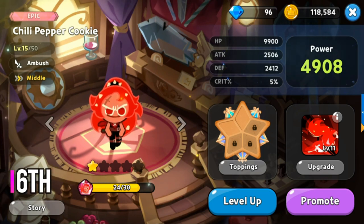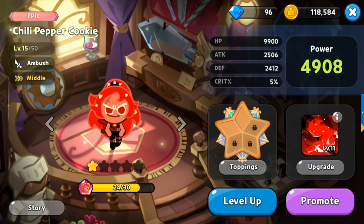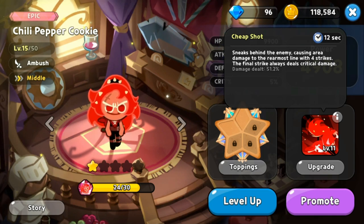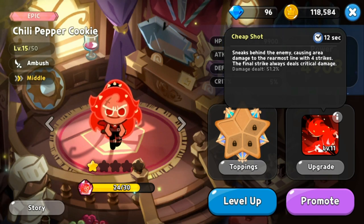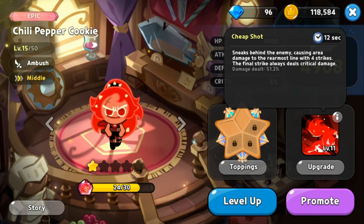At rank 6 for middle cookies we have Chili Pepper Cookie, an epic ambush class. Her skill Cheap Shot causes area damage to the rearmost enemies with four strikes, and the final strike is always a critical hit — dealing 52 damage. She functions as an assassin targeting the enemy's rear, able to deal damage to enemies the rest of your team can't reach.